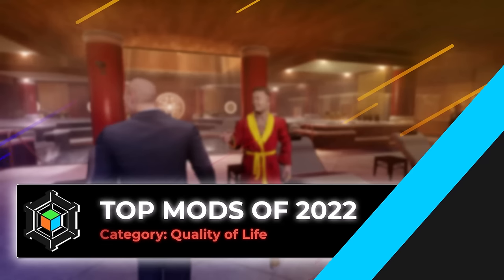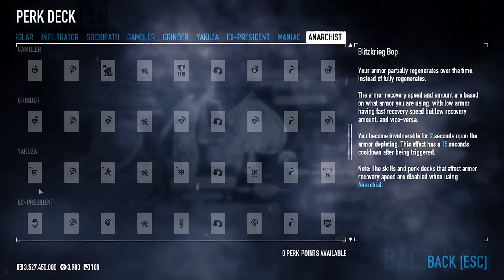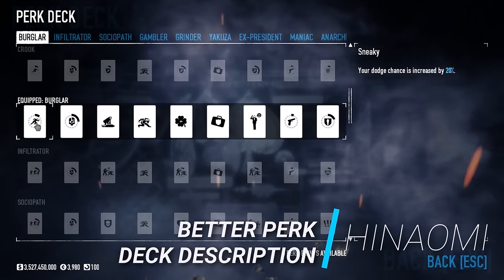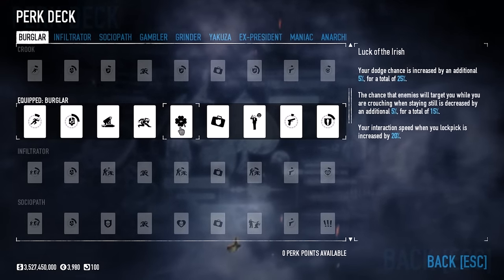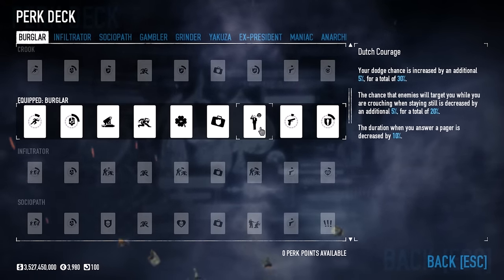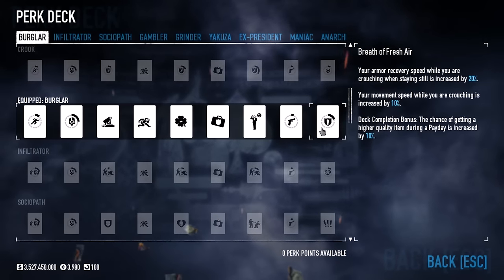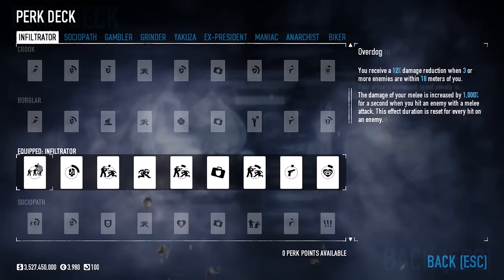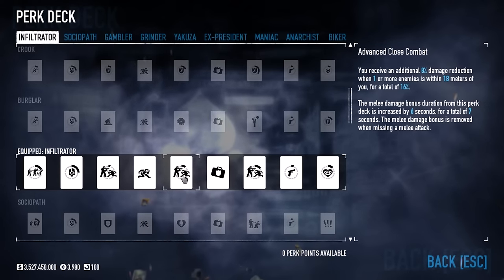Now let's run through some quality of life improvements I like to install to subtly improve anyone's experience with the game without really impacting the essence of it. Better Perk Deck Description by Hinaomi does exactly what you'd expect, fixing the usually confusing and inconsistent base game text that attempts to describe how perk decks operate. Veterans may already understand these nuances, but this is particularly useful for newer players who may not know about usually hidden information, such as the additional dodge from Hacker or the extended melee damage duration in Infiltrator — a great example of a mod that should already be implemented by the devs.